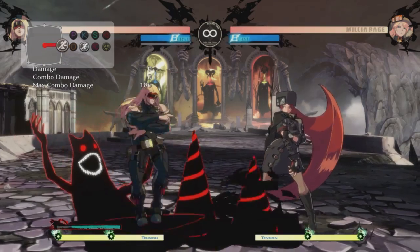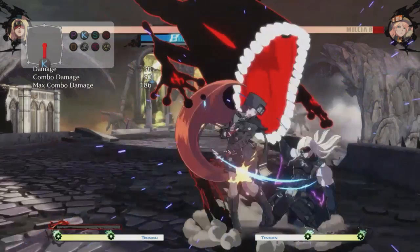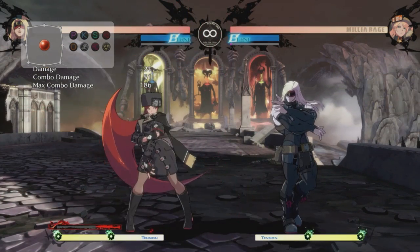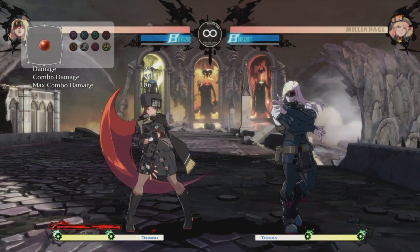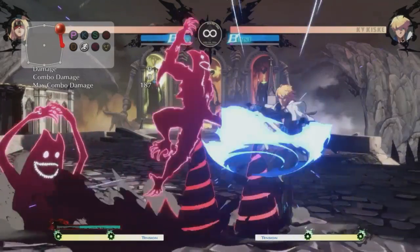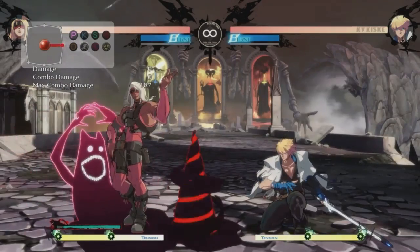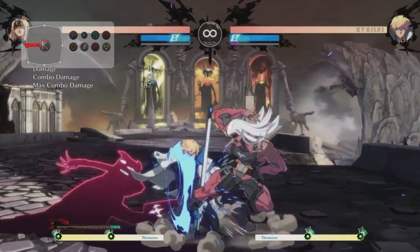I also forgot to mention there's a side switch you can do with this. If you can jump under them and hit them like this — into a side switch into whatever you want. That's kind of hard, but not as hard as what we're about to do next. Using the stuff I'm showing you in this video, you can come up with all types of sick setups that just confuse your opponent — they don't know what is going on.